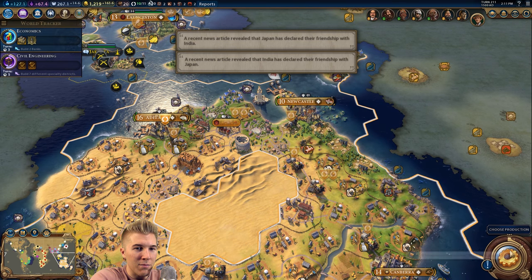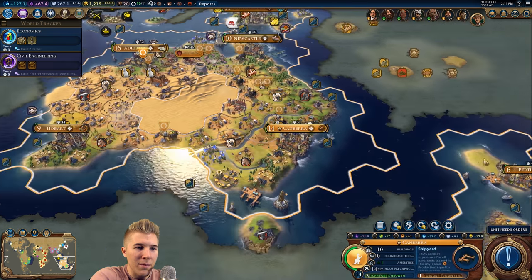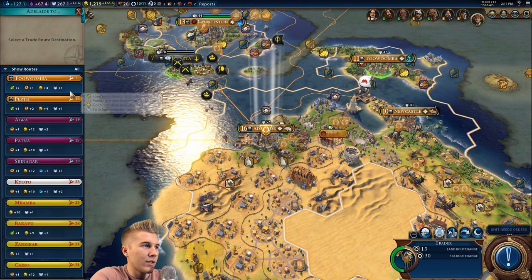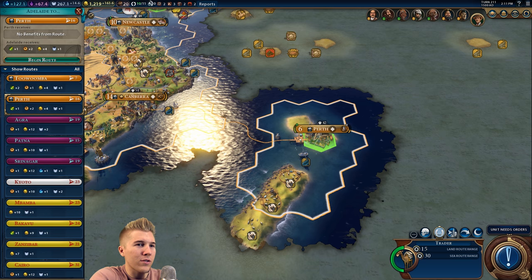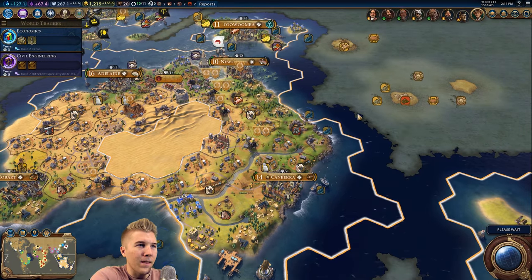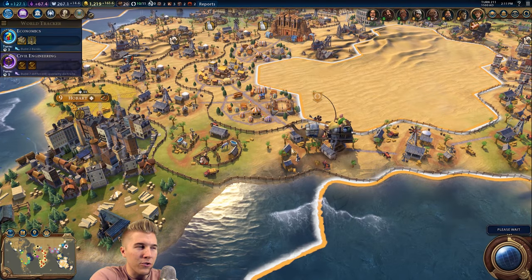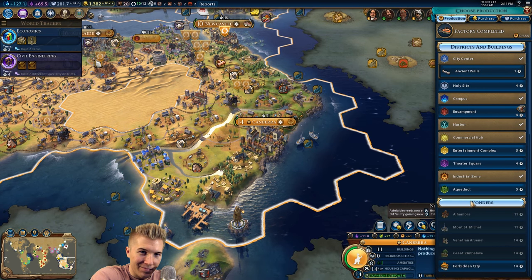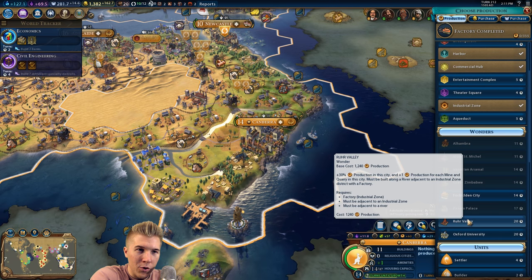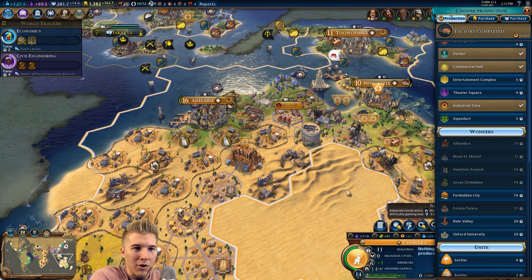Not sure how good Newcastle is going to be, but I can make it more bearable. Let's work on amenities - I think we're going to need amenities here soon. Perth, do we want extra production or just gold? Let's give Newcastle something else too. Oh, the trader is going straight across - I was wondering if he'd go all the way around since there's already a road, but I guess not. Do we want an aqueduct? That's 30% production in this city plus production for each mine and quarry - that's pretty nice, though I don't want to place it there.